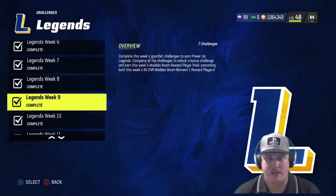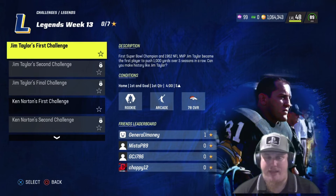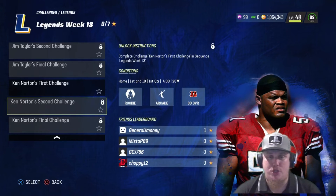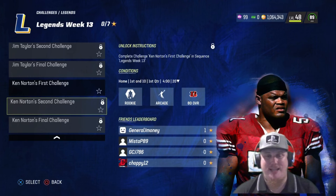Now let's look at the challenges. Completing the challenges earns you power-ups for each player item as well as a boss pack. There are three challenges for each player — Jim Taylor has three and Ken Norton has three. Complete each player's three challenges to earn their power-up. Once you complete all six challenges, a seventh challenge unlocks. Knock that out and you earn a boss pack containing 85 overall versions of both Ken Norton and Jim Taylor. Most importantly, completing all seven challenges unlocks the legends boss token — we're a couple weeks away from the free boss legend set completion, so make sure you're getting these done.